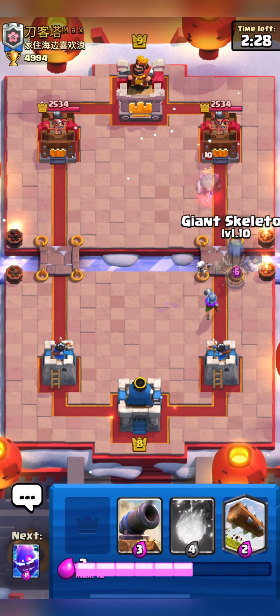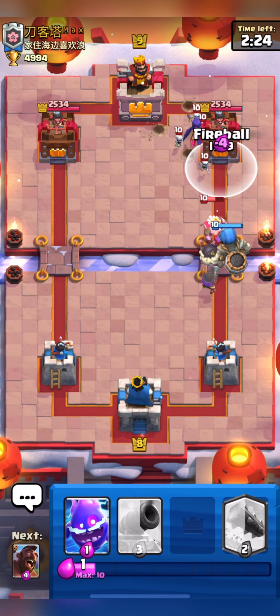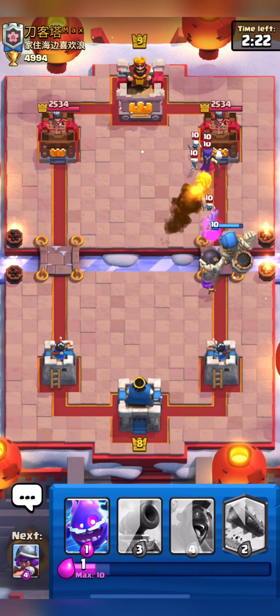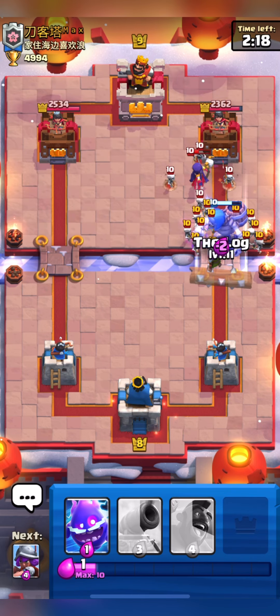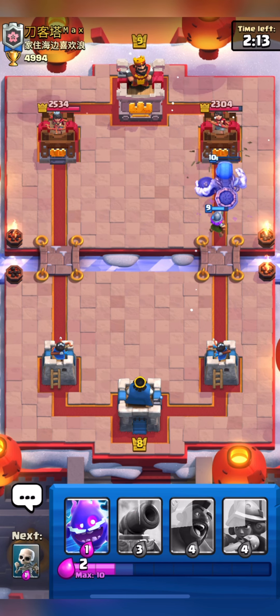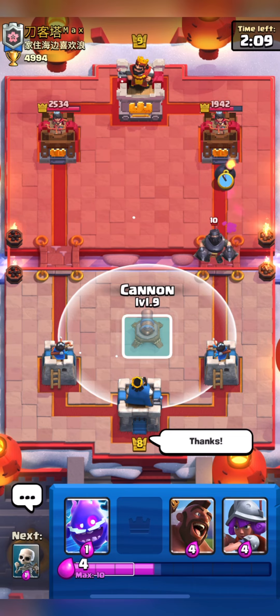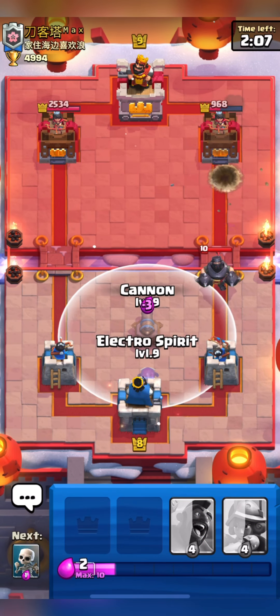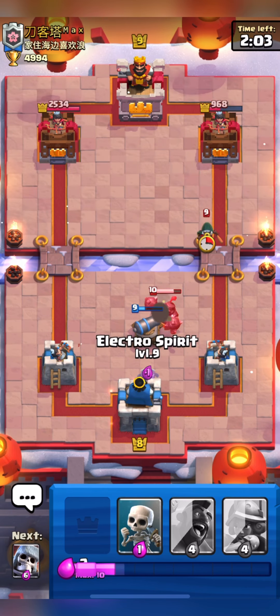I will place my Skeleton Giant in front of Muskie to protect her from the Ghost. Here I will Fireball his Witch — I know this is quite aggressive but we have a push going in. I think our Log will do some work and I hope Skeleton Giant will get the connection. His Bomb gets the connection and his Tower is down to 968. Here I will get the King Tower activation.